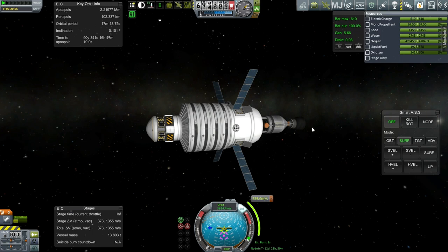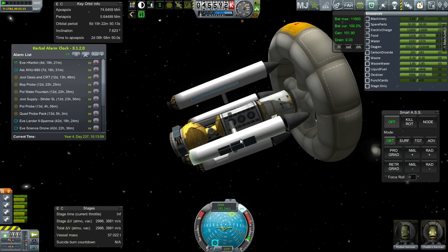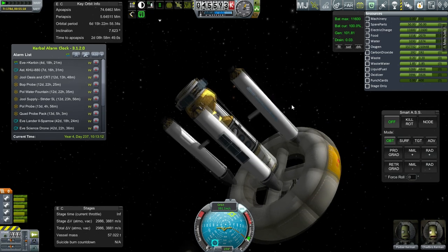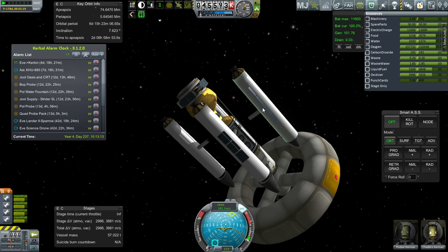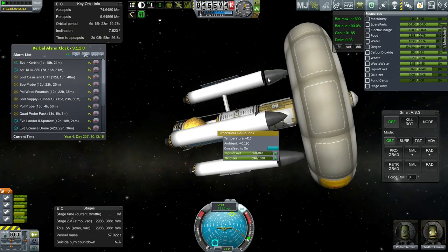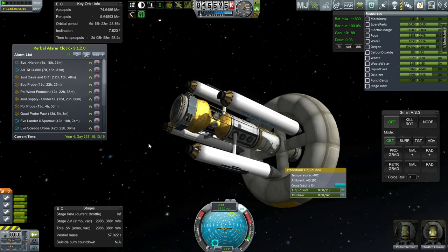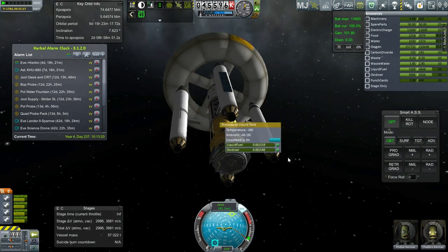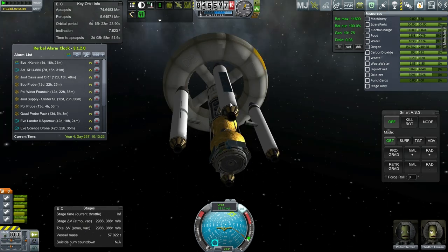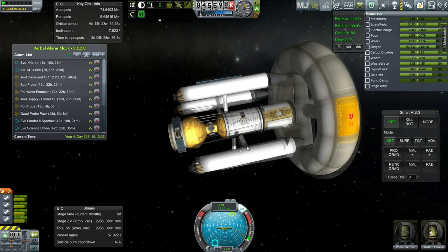Now onto the Explorer X. It would seem like the Explorer X is not entirely intact anymore. The solar panels seem to not be quite in the right place — they're clipping into the procedural part there. The cones are also offset in a weird way. This is probably a side effect of the upgrade between version 0.25 and 0.90. So that's not all that great.